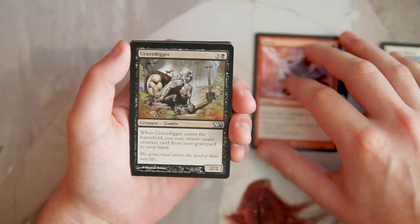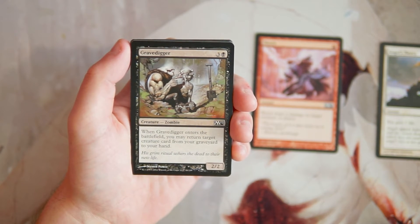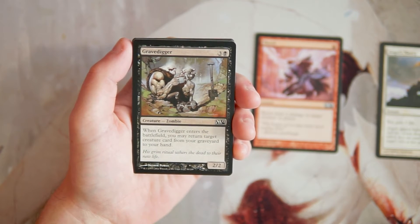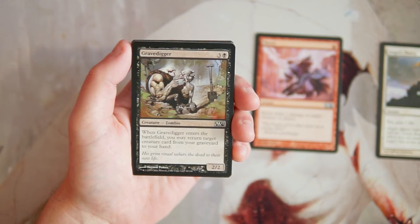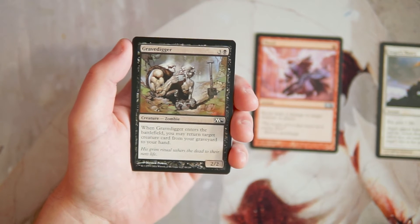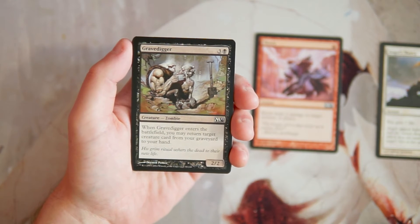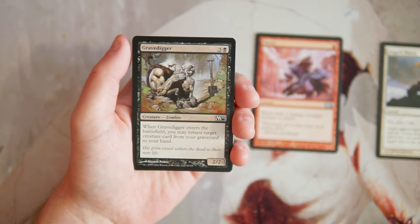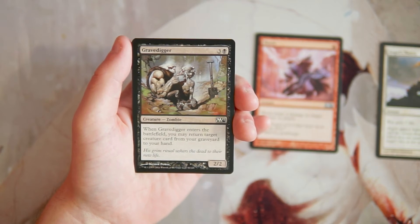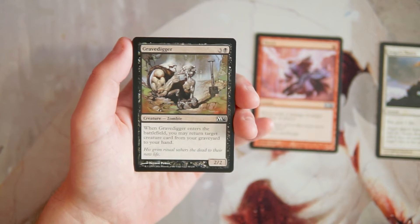Grave Digger — a card that was featured on Card Guess fairly recently — is a 2/2 for three and a black. When it enters the battlefield you may return target creature card from your graveyard to your hand. This is a really classic card and I like it a lot. Some people would say it's underpowered, and that's fair — for four mana you're only getting a 2/2 — but you also get a card back from the graveyard, which can be any creature depending on what abilities you need or where you're at in the game.